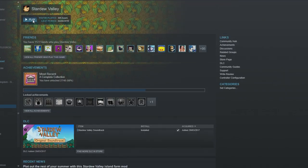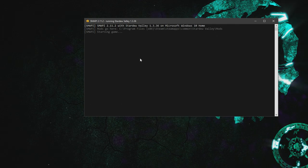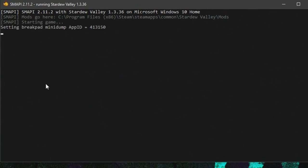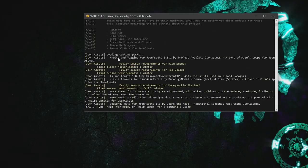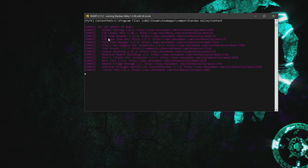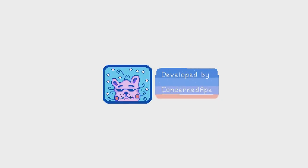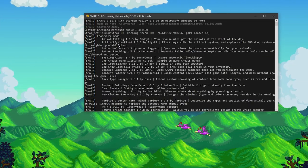I can launch straight through Steam because I've set the launch options. Every time you load up the Stardew Modding API, you'll get this console box — it's very useful for knowing which mods are working and which ones need updating. It's loading the game up now; SMAPI is doing all its stuff. Mods that are working will appear in white, and ones that need updating will appear in purple. You'll also get warning messages and errors if some aren't working.